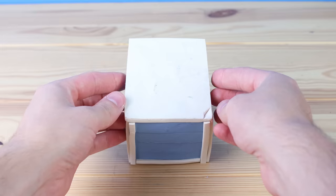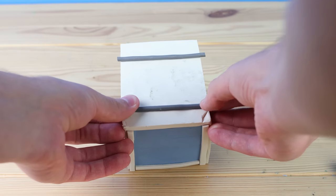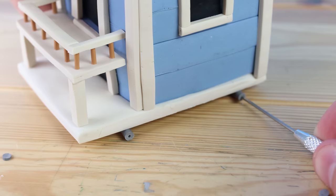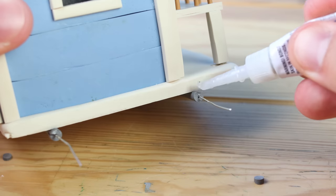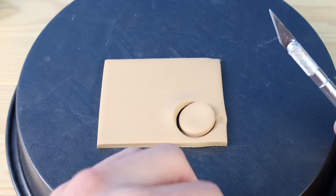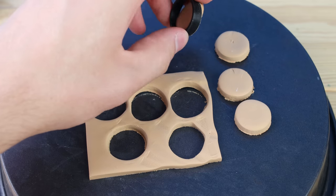Now, this next step is technically optional, but I knew that I would regret not doing it. This building has wheels, so I had to take the opportunity to see if I could actually make it roll — and it turns out you can. I've added in some wires into these little axles, and these will be what holds the wheels in place. I 3D printed this little cookie cutter, and it worked perfect for the size of these wheels.